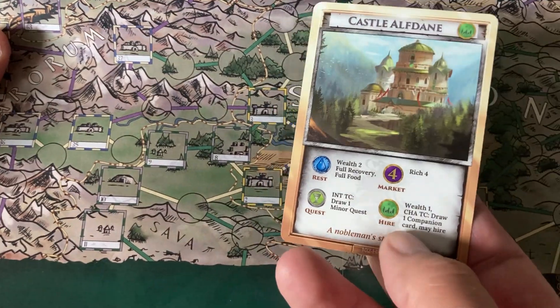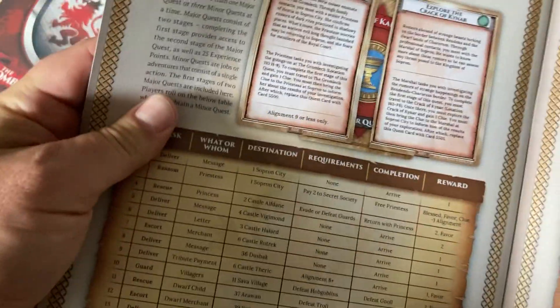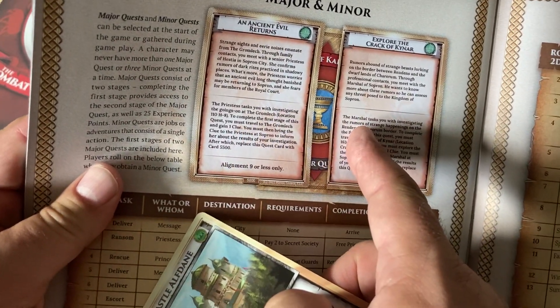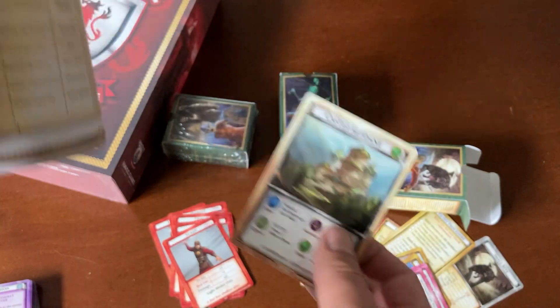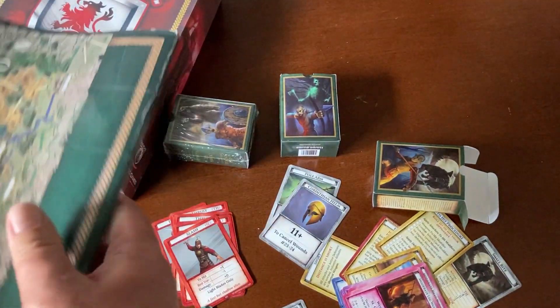If you want to get a quest, you would either go for the minor quest or the major quest. There's a page in Free Havoc — there are two major quests that are given, and then you would roll on the chart here, because this is an introduction to what we're working on. So this is something that does not come in the full set of Havoc — it's a special Free Havoc card.